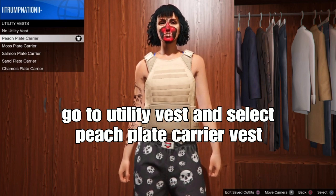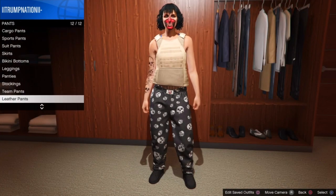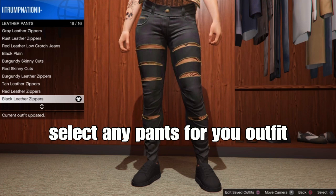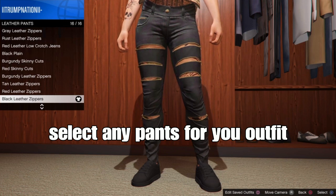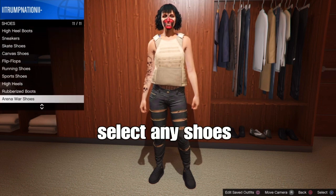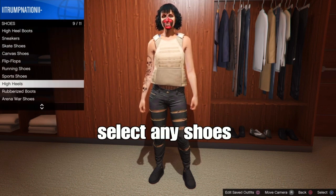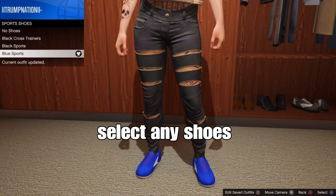From there, the next step is easy and simple. Back out and go to pants — pick a type of pants for the outfit you're making. I'll just make an example here. I'm going to select the black zippers for the pants. For shoes, select a type of shoes for your outfit. I'm going to select the blue sports shoes for my outfit. Make your outfit unique in your own way.